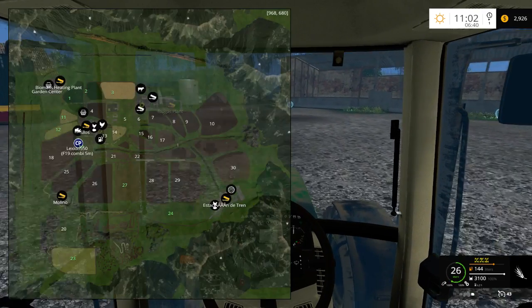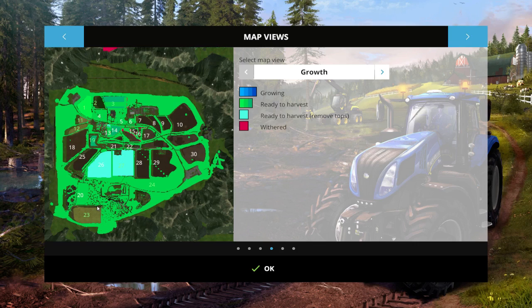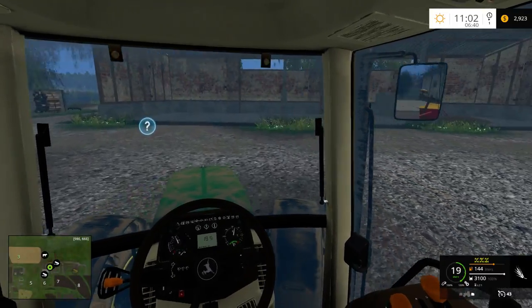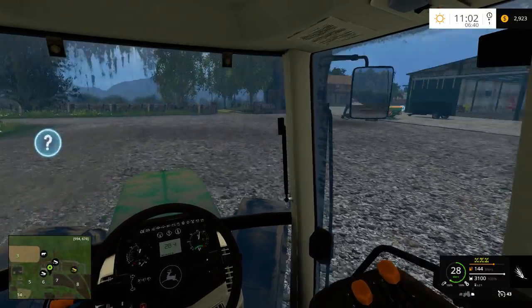So which field are we heading out to? We are heading out to field 11 or 12 or 23. Okay — which is not this way. Which is the complete opposite way.